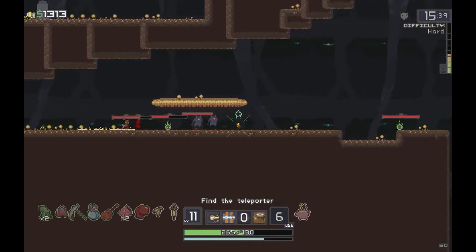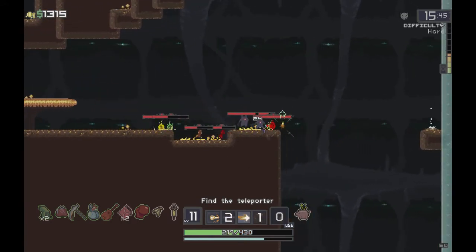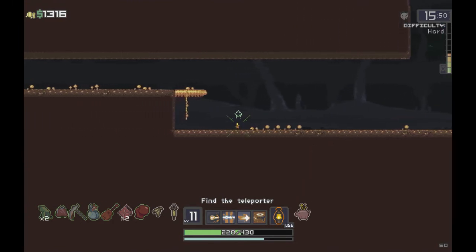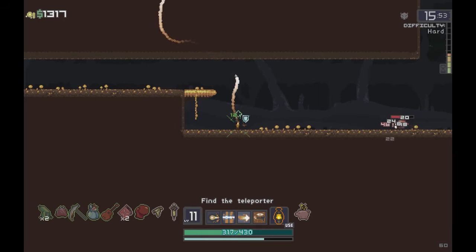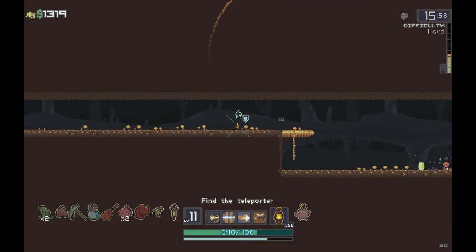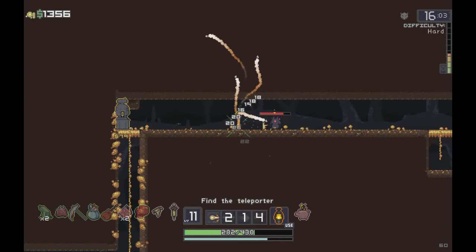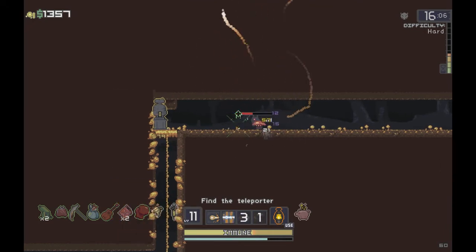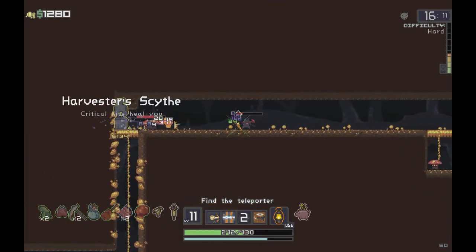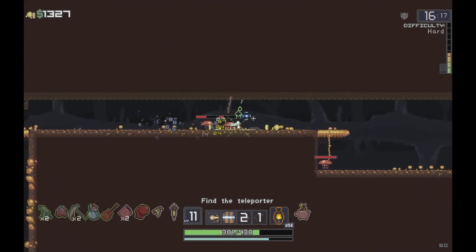Having a little bit of health regen is good on every character - I consider the Guardian's Heart to be that. I could have gone for that egg-looking item for health regen while standing still, but this character is meant to be moving a lot. If we can't life-steal health back by killing enemies, we're probably going to die anyway. Standing still is not what this character is supposed to do. Also, the Harvester's Scythe heals on critical hits, but you need items like the Glasses to actually get critical hit chance.